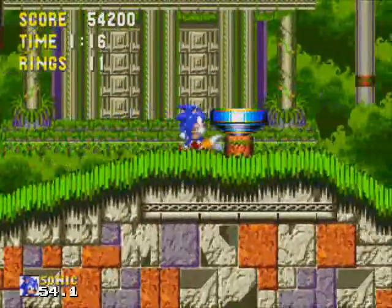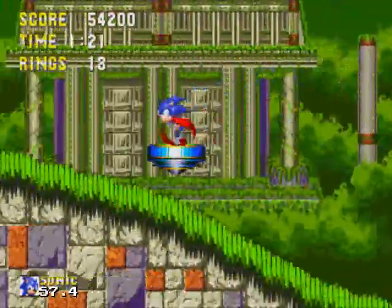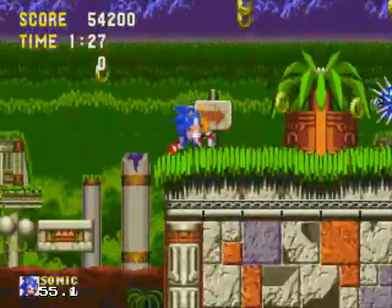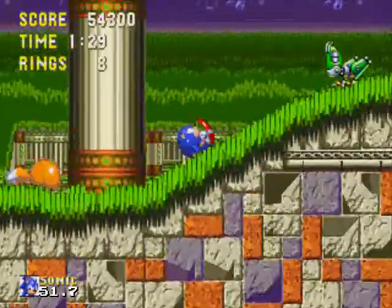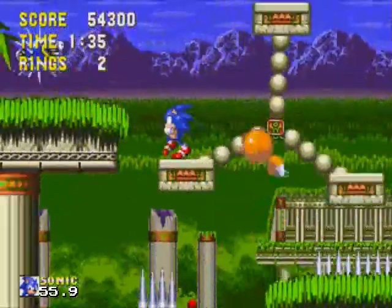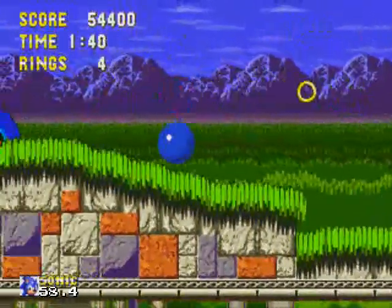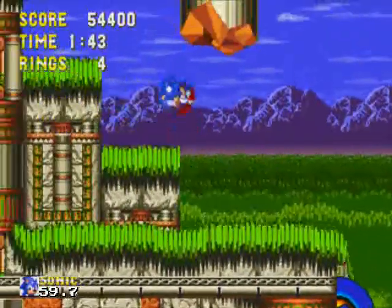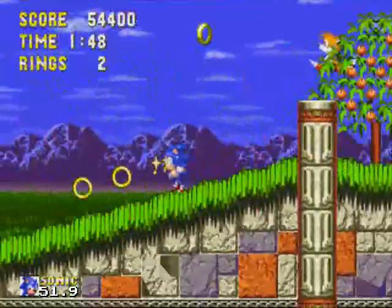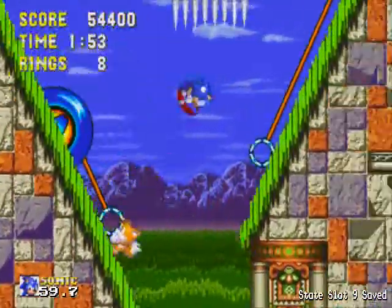I think there's another special stage that way if you need the Chaos Emeralds — check out down there. Let's get on another top and spring to another portion of this area. Watch out for those blue balloon guys — they emit their spikes. Too many spikes in this level. Jump to the pulleys. Hit the halfway orb — something tells me we're not halfway through this stage yet.